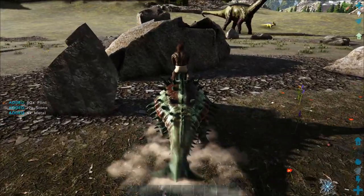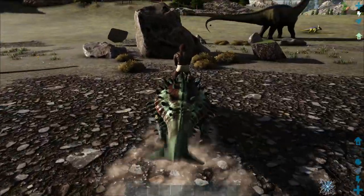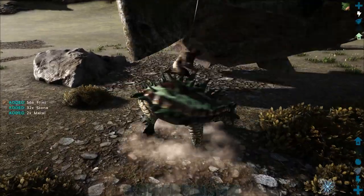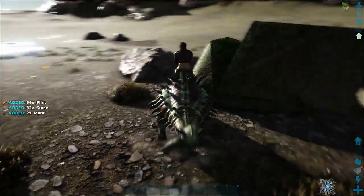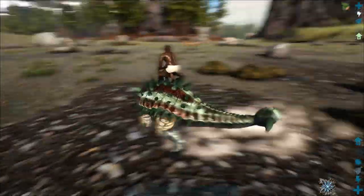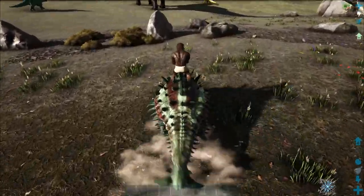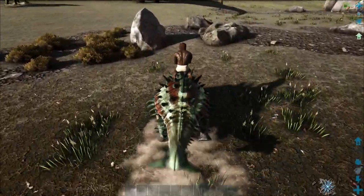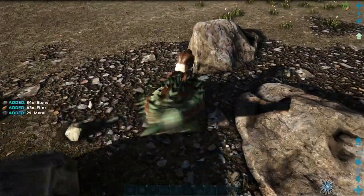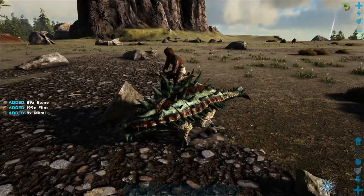We can see we're getting around 80 Flint, 64 Flint — not too much variety. The optimal way to do this is to take a bird, drop it between a cluster of rocks, and just mash them all out like this. And we got 200 Flint.